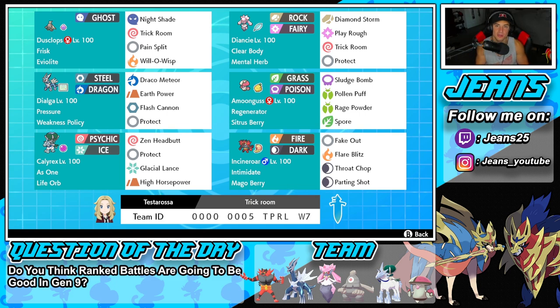Final Pokemon on the squad is going to be Incineroar. Incineroar is just one of those Pokemon that works well on any team, so we had an extra slot and threw him in. Got Intimidate alongside a Mago Berry, and then we got Fake Out, Fire Blitz, Throat Chop, and Parting Shot — probably the best move set for any Incineroar. The rental code is at the bottom of the screen.